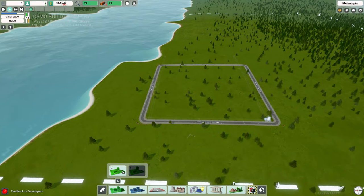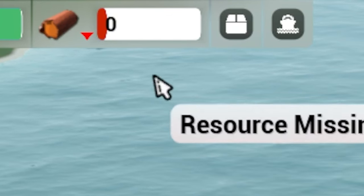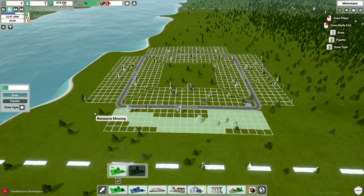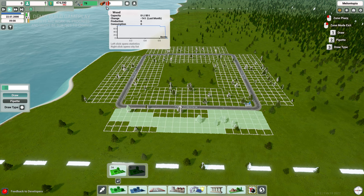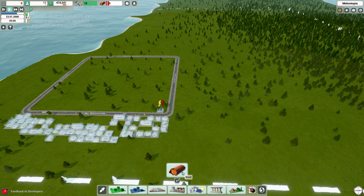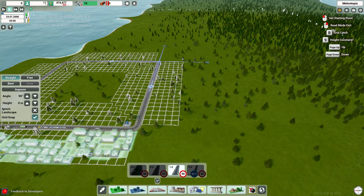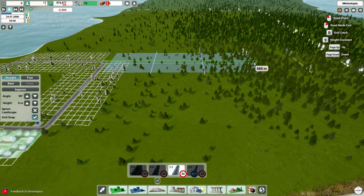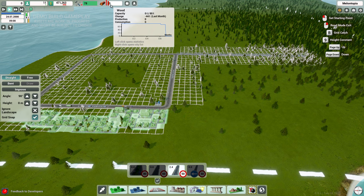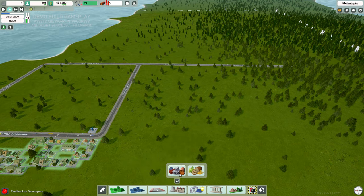Now we want to place some residential down on this side and paint the area — but I'm actually out of resources. I've used all the logs already. I can see the logs have dropped massively — straight down. So we need to look at bringing some in. Every building you place costs logs, as you can see from that big drop.